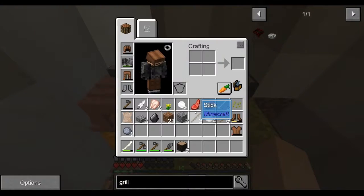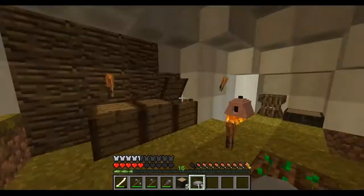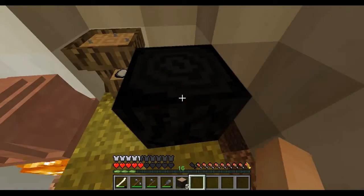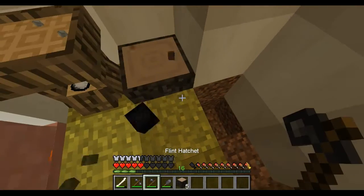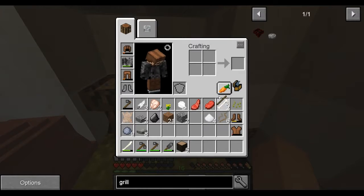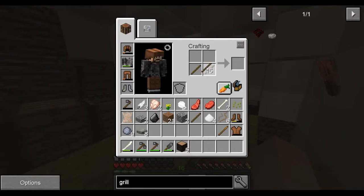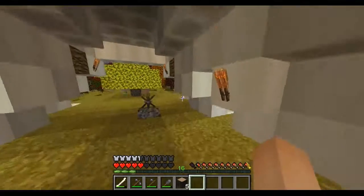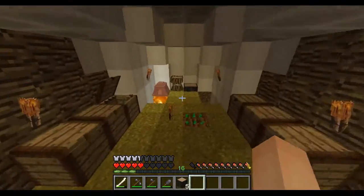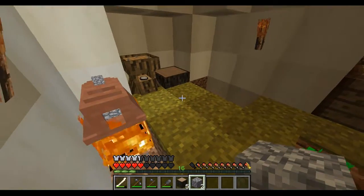A stone grill takes three stone and three rocks. I don't have any rocks on me. I hate the step assist — I'm about to put slabs up there so I can't step up on these. Got my rocks. I need more sticks, which I have a bunch of in here. Let me get one more cobblestone. Now this should allow us to actually cook stuff.